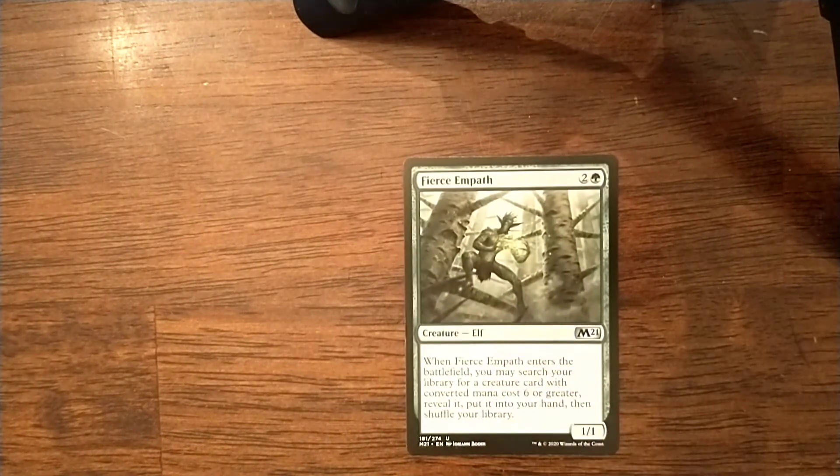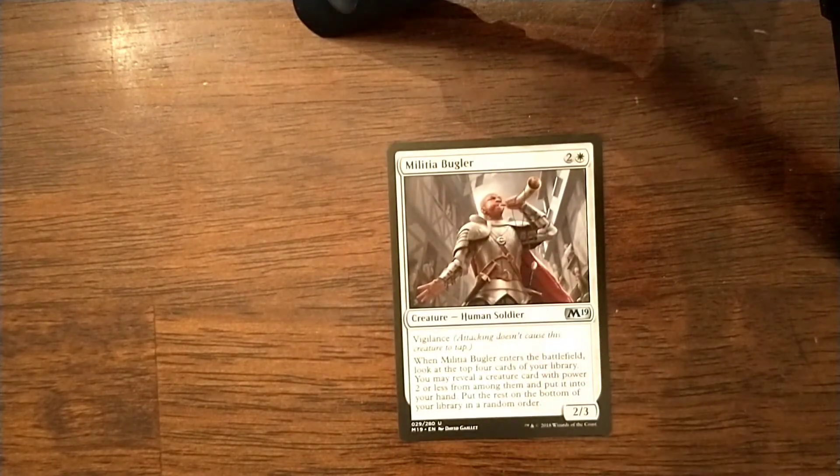Those are essentially the ETB guys. Now, these cards kind of fall into an ETB category. Fierce Empath is technically not drawing you a card, but he is fetching you a creature, so he is putting a card into your hand. As is the theme of this deck, Livio and Halana can take advantage of the fact that he is a creature in doing that. Same thing goes for Militia Bugler, who when he enters the battlefield, lets you look at the top 4 cards of your library, reveal a creature card with power 2 or less from among them, and put it into your hand. Most of the creatures I've shown you are all power 2 or less, so he kind of does the job and is repeatable with Livio.